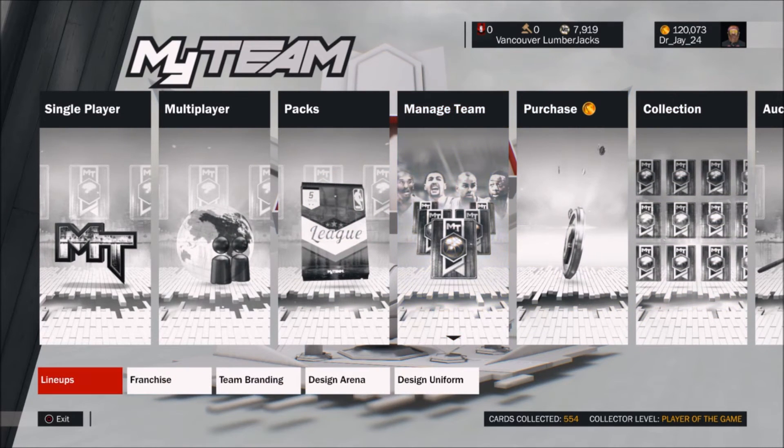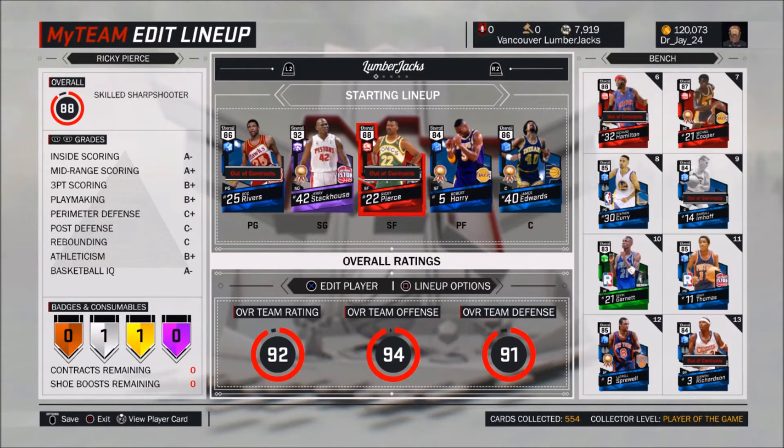Let's check out our lineup. My starting five are Doc Rivers, Jerry Stackhouse, Ricky Pierce, Robert Ory, and James Edwards. I just bought Richard Hamilton for about 19,000, which I think was good because his prices are getting more expensive — they could be 30,000 or more, some selling for 50,000+. On the bench I have Michael Cooper, Steph Curry, Daryl Einhoff, Kevin Garnett, and Isaiah Thomas — he was super cheap.